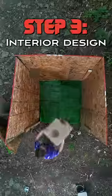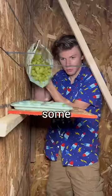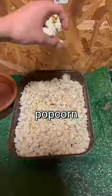Step 3: interior design. To make sure Dodger feels at home, I added two cat trees and a bed, as well as some of his favorite food from bananas to popcorn. Then, once the sun set, it was finally time for Dodger to move in.